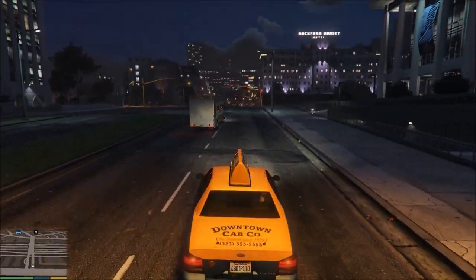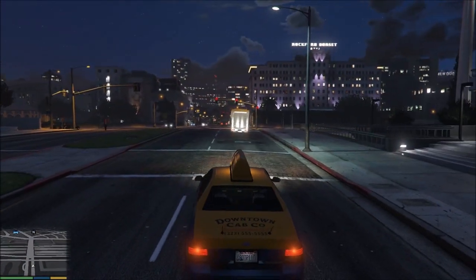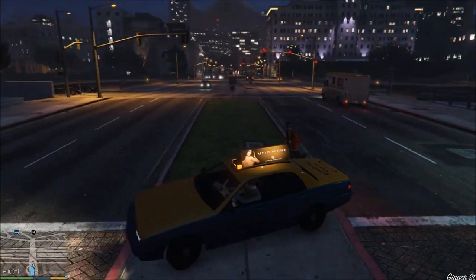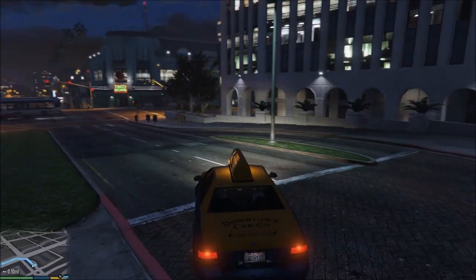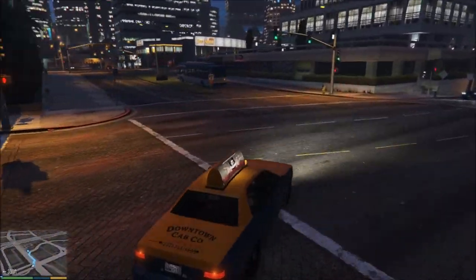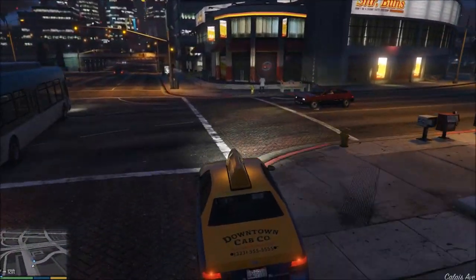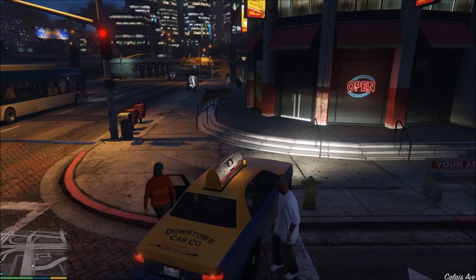I need a job. Dispatch, got any passengers you can throw my way? Cool, I'll take it. Perfect — they're right around the corner. So as you can see I have people in my taxi and we're gonna go pick up this person right here.